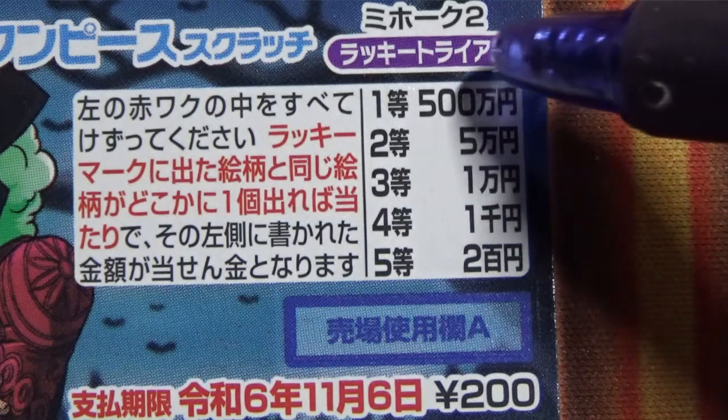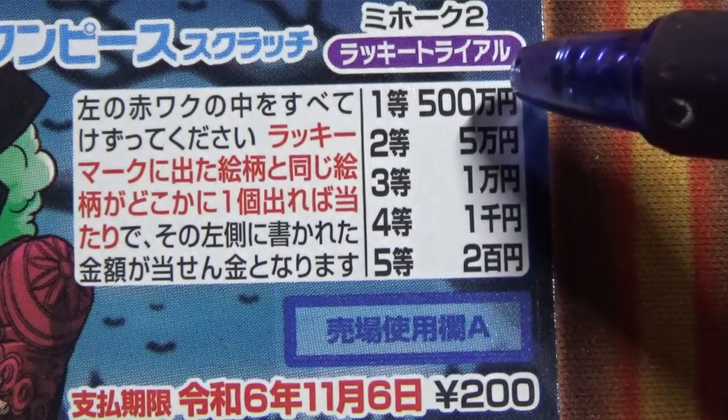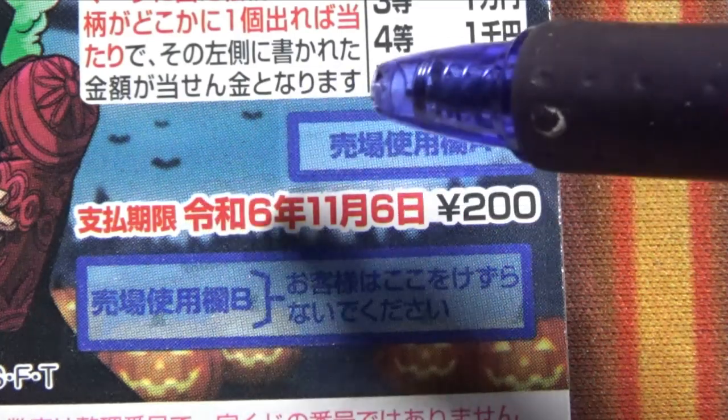If the Lucky Mark reveals 500万円, that is the first prize, and you have to match it in order to win. You have until November 6th, Reiwa 6 — that is 2024 — to claim your prize.